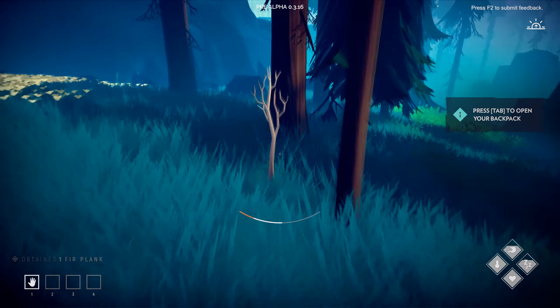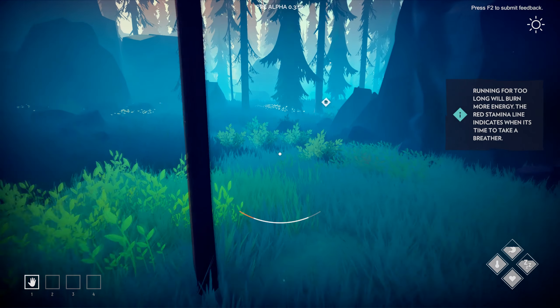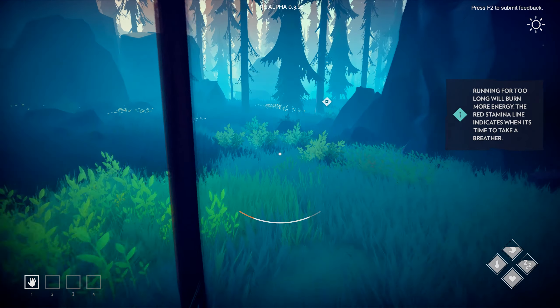I'm excited to get to the point of hunting bunnies. The thing in the middle of the screen is a stamina bar — when you run out, the character just sits there and pants. Running for too long burns more energy. You do have to sleep in the game.